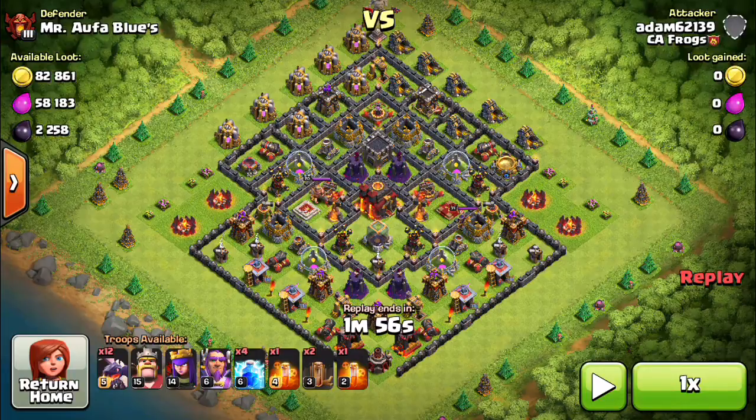The purpose is to let the dragons run their course. If they didn't get any stars, you need your heroes to go for cleanup with the clan castle troops. If they got 50% but not the town hall, send them after the town hall. If they got the town hall but not 50%, send the heroes after 50%. You really have to take a wait-and-see approach.